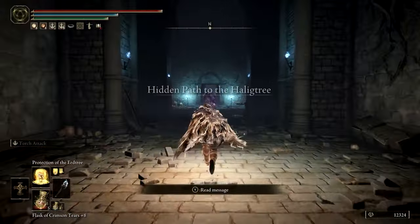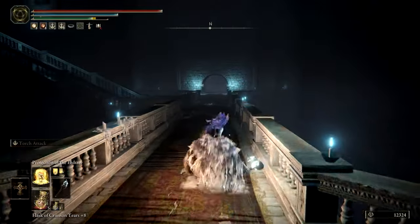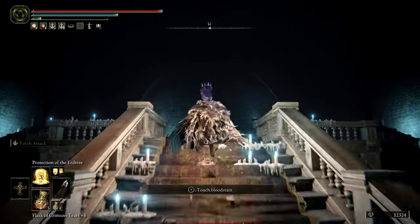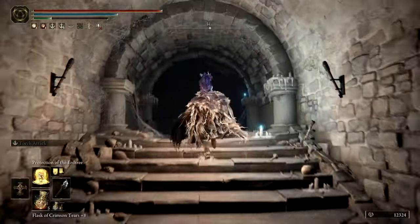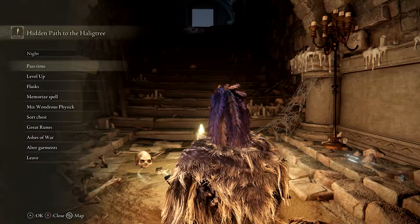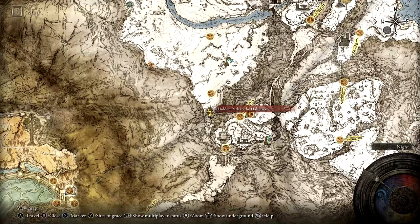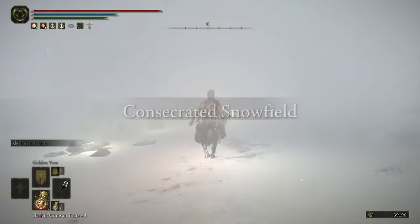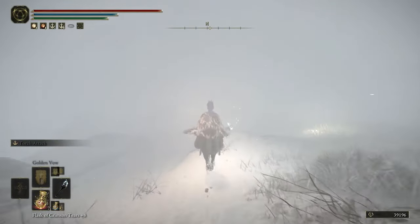This path is actually a full-fledged explorable dungeon, but to reach the Halogtree, you can just take the very straightforward path through to emerge on the other side. Vision is heavily obscured on this side of the path, and until you find a map fragment, you are flying almost completely blind. Using the compass on your HUD, head almost directly north with a slight tilt towards the east. You should quickly reach the Consecrated Snowfield Site of Grace.